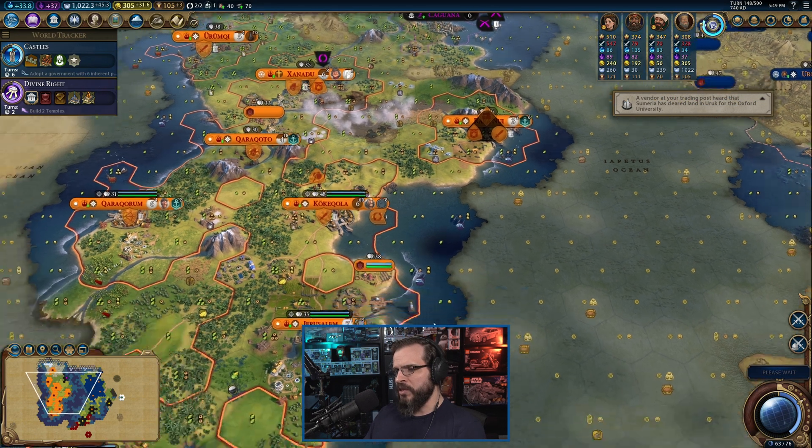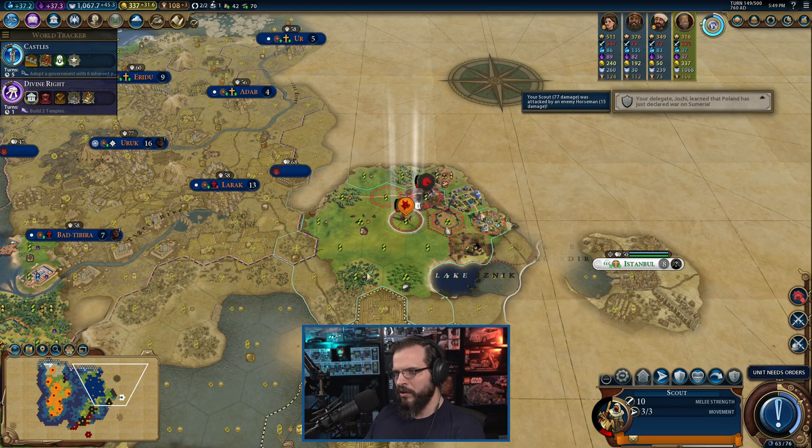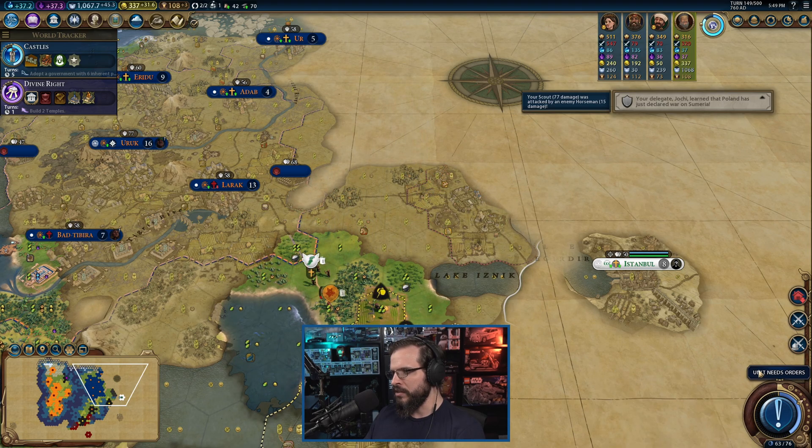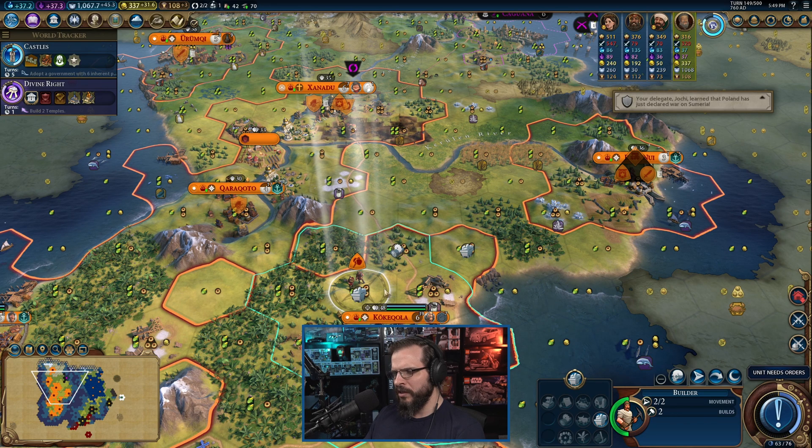So far, so good. We've taken out a couple city-states over here just to kind of help us spread out a little bit more — some city-states that really didn't matter to us that much anyway, so it seemed all right in the long run. Let's get you out of there, Mr. Builder. I'm sure we'll just go ahead and build a mine there.